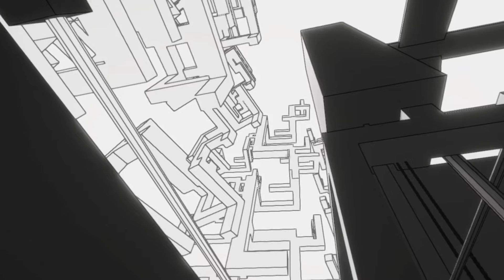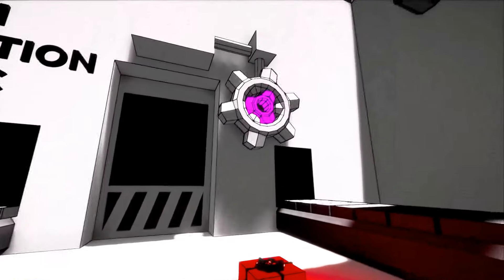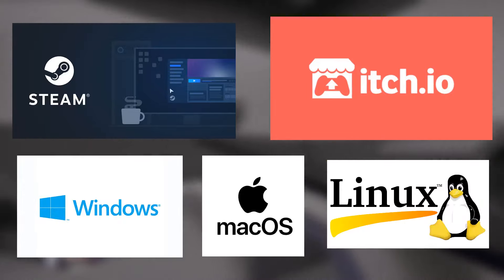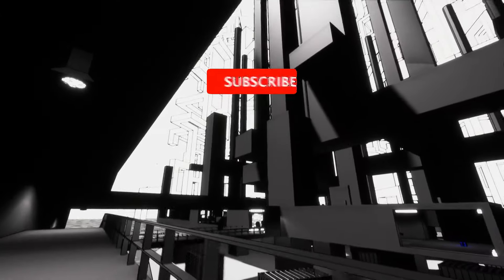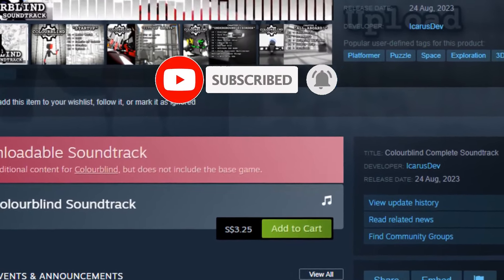Once the build was done, Steam finally approved my game and I was free to hand out early access copies to my beta testers — which means more bugs to fix. Overall, progress has been massive over the last few weeks and I pretty much have everything ready to go. The game will be available on Steam and itch.io for Windows, macOS, and Linux. Currently no console plans, but if the game becomes successful enough, maybe I'll port to consoles. So if you want to see that happen, smash subscribe, wishlist Colorblind on Steam, and buy the OST on Steam for a measly 3 dollars.